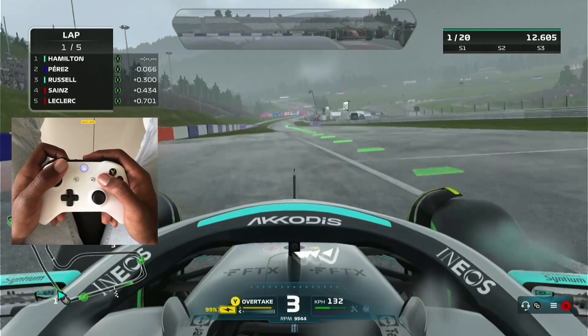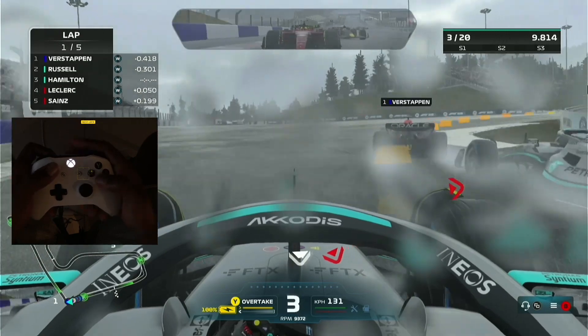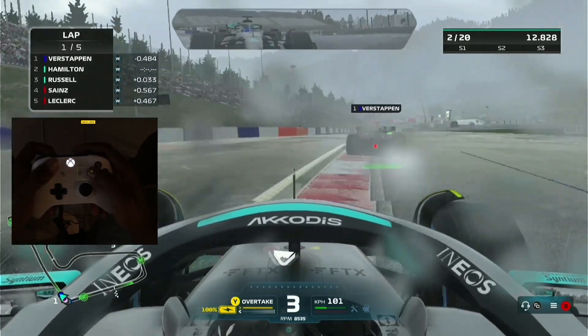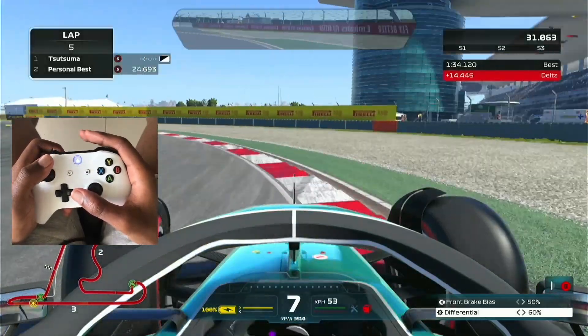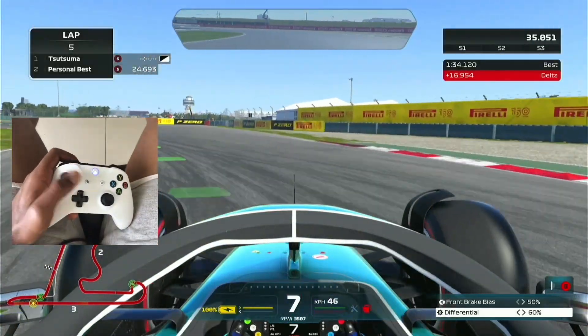The point of this assist is that it will slow you down if it thinks you're going way too fast into a corner and you're just going to fly off the track. Watch till the end because I found some hilarious results when I decided to find out how much slower you are when using the braking assist.